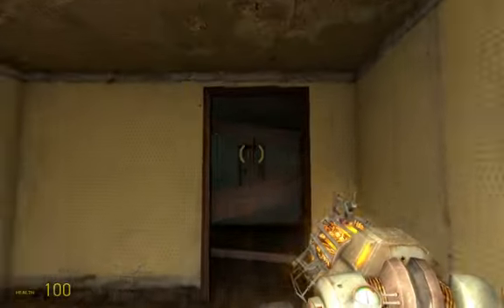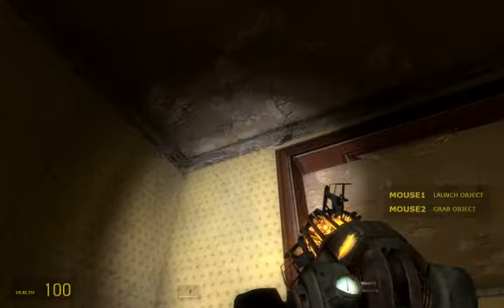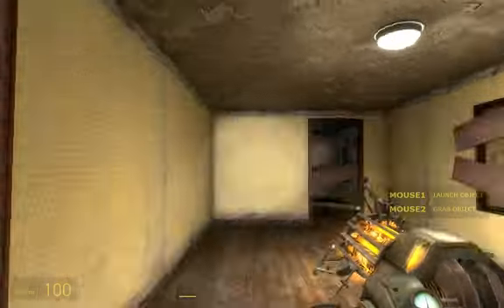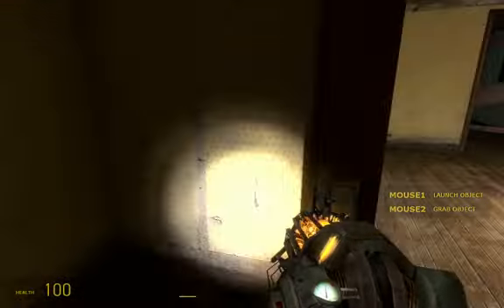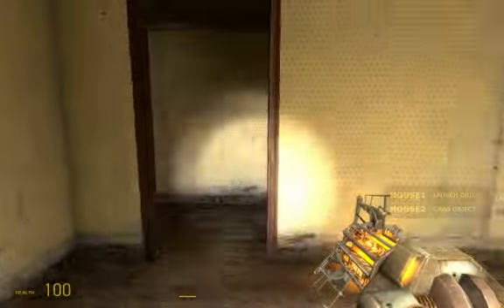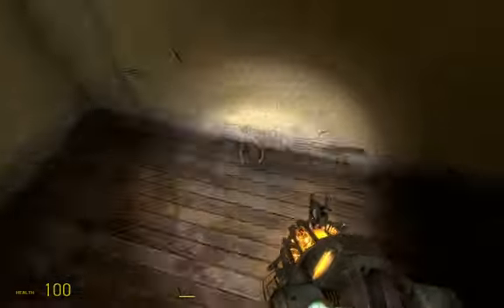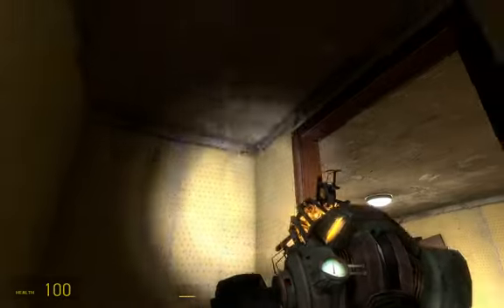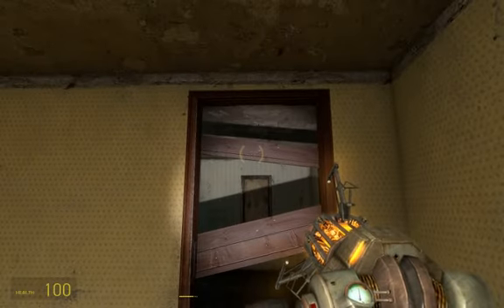So we find ourselves in an empty room, nothing particularly interesting to start with. There was absolutely no reason to put this cupboard in here — he could have left this completely empty but he didn't. It's just a little extra something for the player to go and look in. Whenever you can, always build in a tiny extra thing, just somewhere else for the player to look in. It really will keep them engaged the whole time.